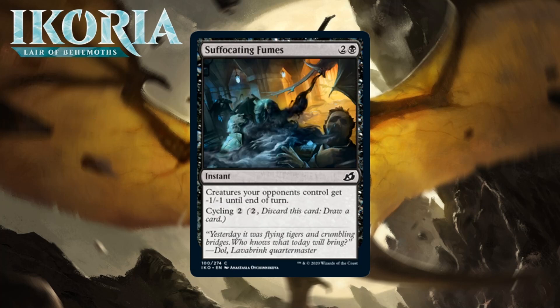Next up it's Suffocating Fumes, which for two generic and a black is a common instant. Creatures your opponents control get -1/-1 until end of turn, and you can cycle it for two generic mana. Another card upgraded considerably by cycling. Giving your opponent's team -1/-1 will sometimes have a big impact — it can kill their 1/1s outright or really mess up combat — but about half the time or more it doesn't do anything significant, and that's when you cycle it. A card that just did the -1/-1 thing would probably be a D, but I think cycling upgrades this into the C- range.